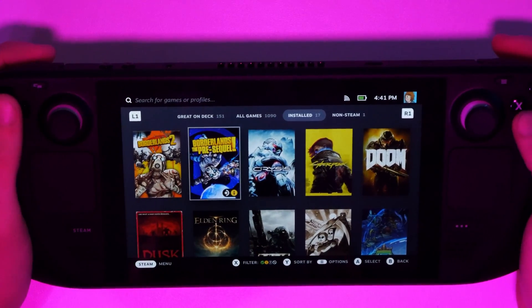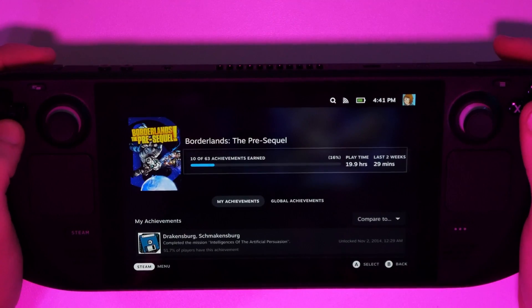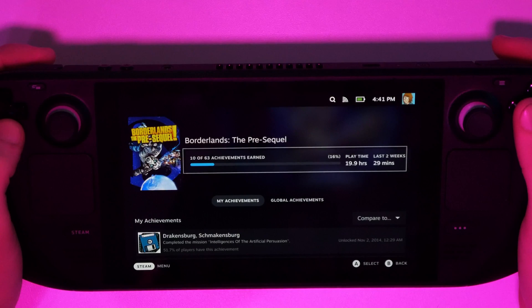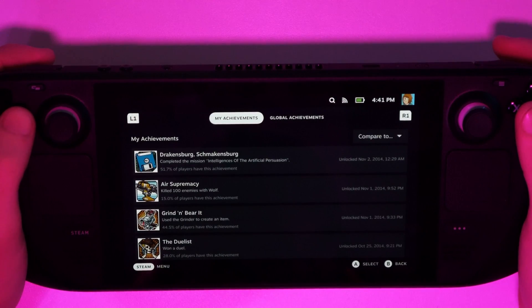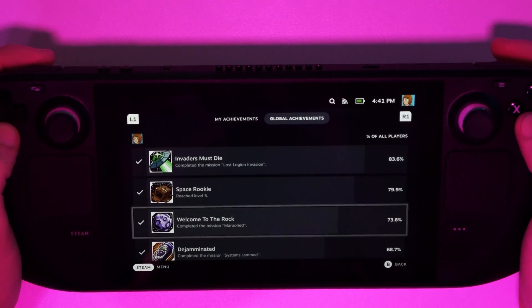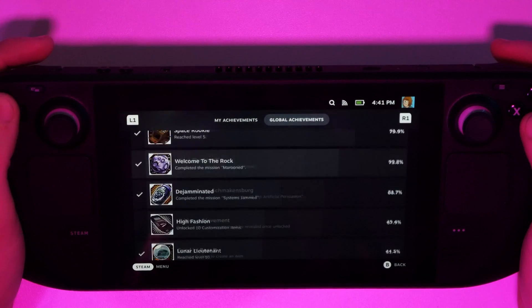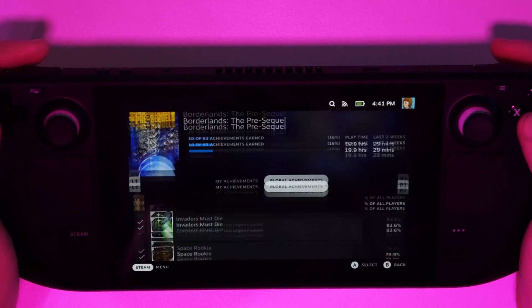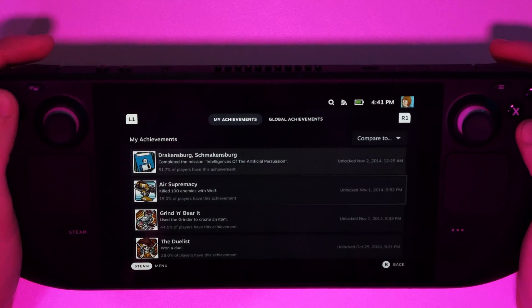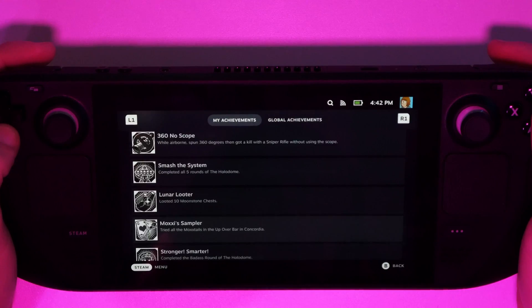I've been playing Borderlands: The Pre-Sequel on the Steam Deck and wanted to check my achievements. They have redone the achievement page — you can go through your own achievements, global achievements, and even compare with friends to see what achievements they have. I won't show my friends list, but I did show some of my own achievements.